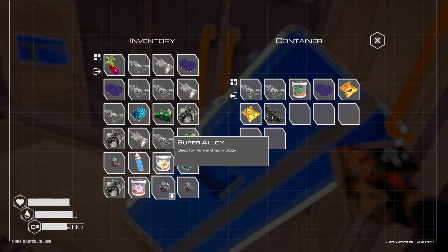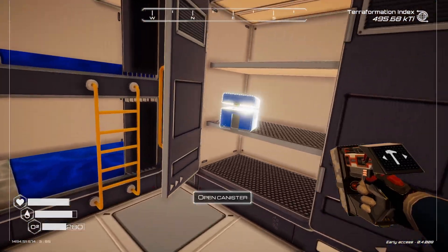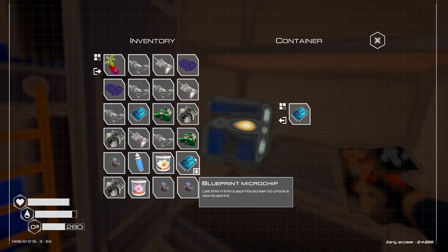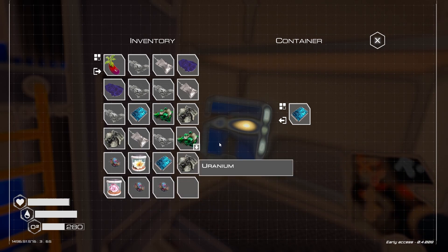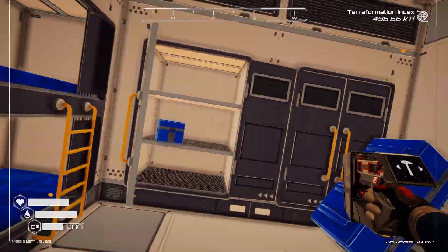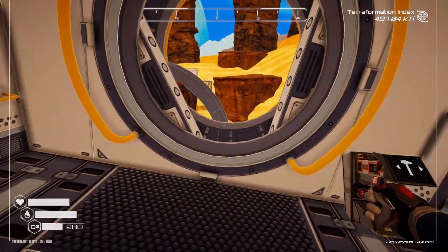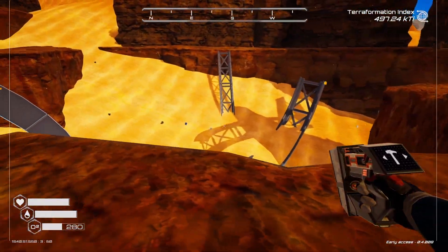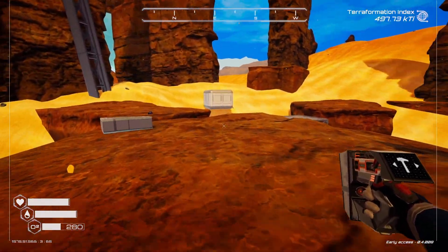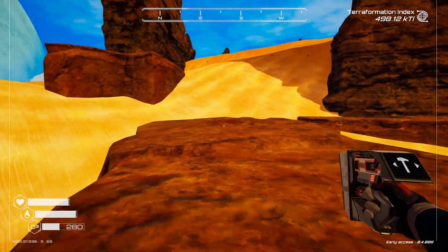These are always good to have — the super alloy. Apparently we can come over here to this area, and there's aluminum on the ground. So this, all of a sudden, is not that rare of a substance. I'm going to come over here, grab my oxygen, and we're going to make our way back to our base and keep adding on to it. I wasn't really planning on an exploration video today, but it was really cool to find this.